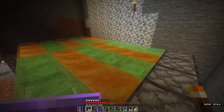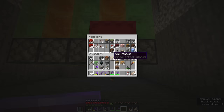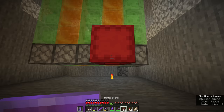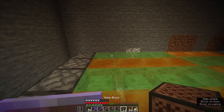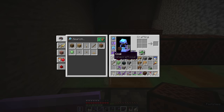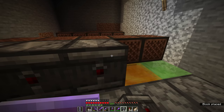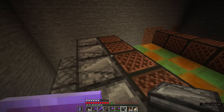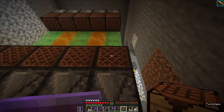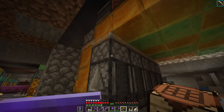Now, before we reattach the observers, we're actually going to grab the note blocks and just have a few of those on each side — basically 1, 2, 3, 4, 5, like so — and a row of five on the other side as well. And that's what the observers are going to be looking at. So to activate the downwards mechanism of this elevator platform, each of these note blocks is going to play simultaneously, and the observers are going to detect that the note blocks have been played — that's what's going to start the whole platform moving. These observers on the bottom row are the ones that activate the upwards movement of the flying machine.